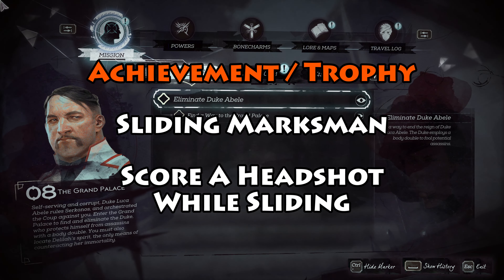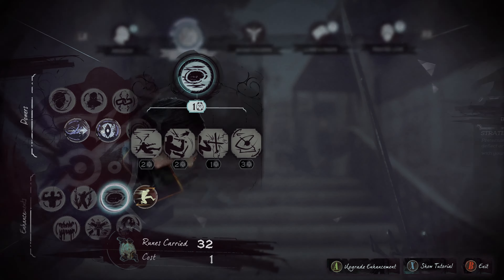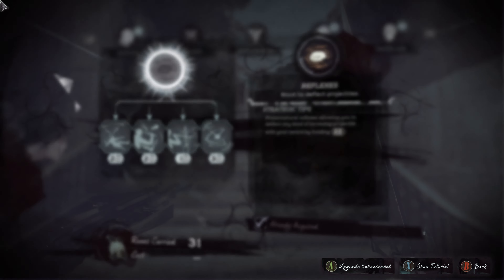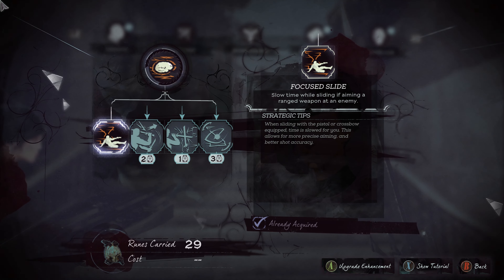The easiest way to do it is to come down to your enhancements for Corvo or Emily — they're both the same. Pick up Reflexes and then go one deeper and pick up Focused Slide, which says slow time while sliding if aiming a ranged weapon at an enemy.